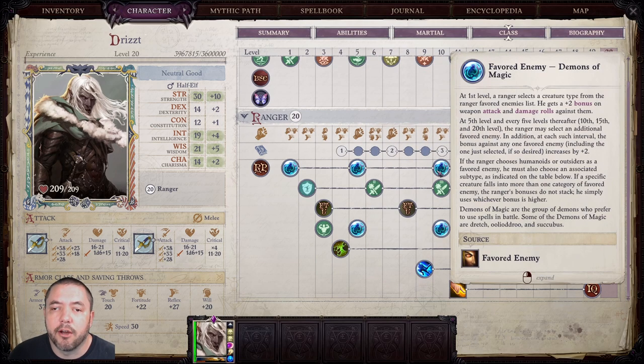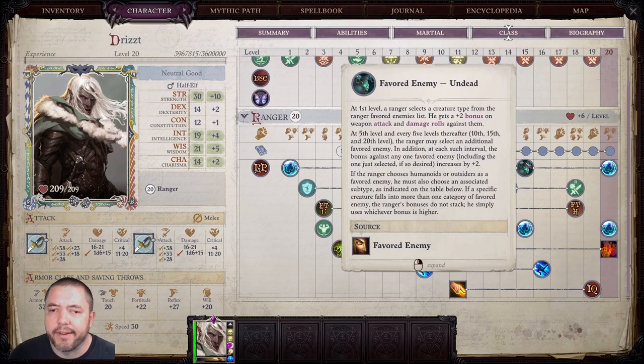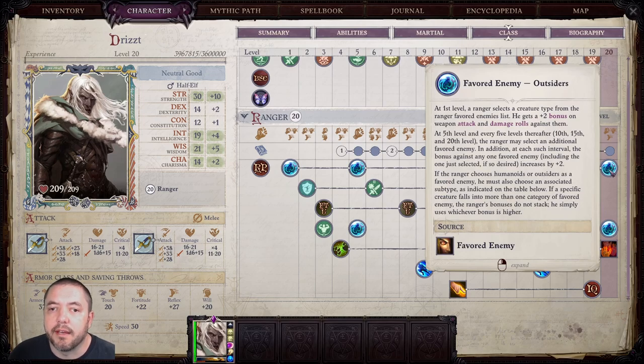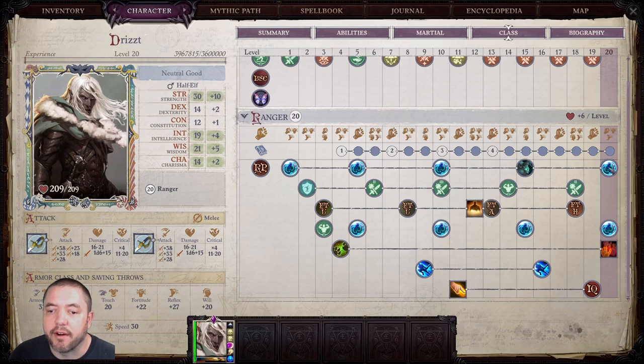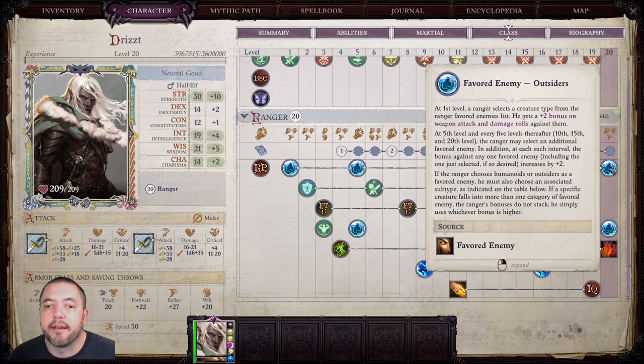After that, you can go with Demons of Magic, just because you run into more of those than any other class type. Then I went with Favorite Enemy Undead after the Demons, and Favorite Enemy Outsiders at the very end. So the order is: Favorite Enemy Demons of Slaughter, Demons of Strength, Demons of Magic, and then at the very end Undead and Outsiders.